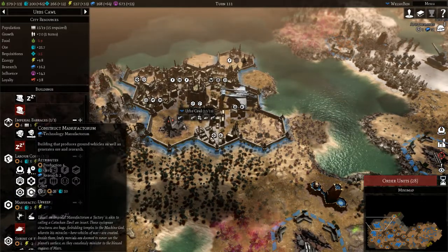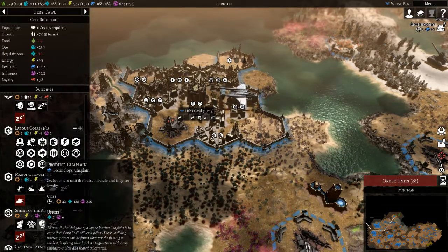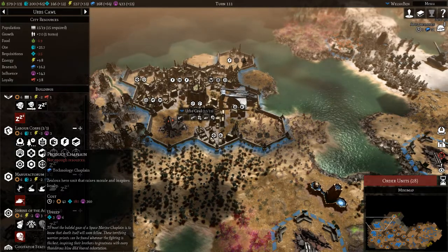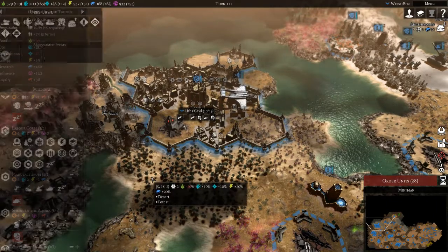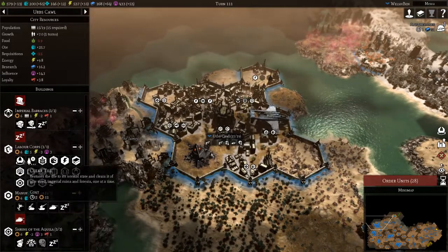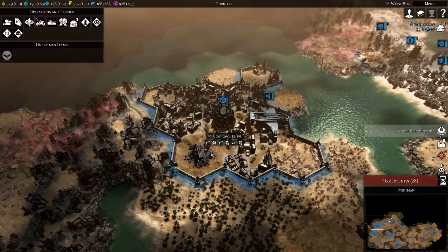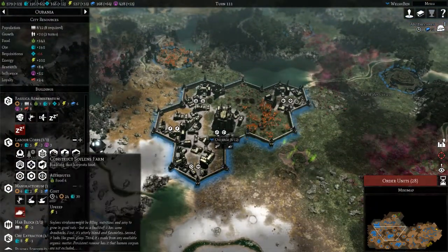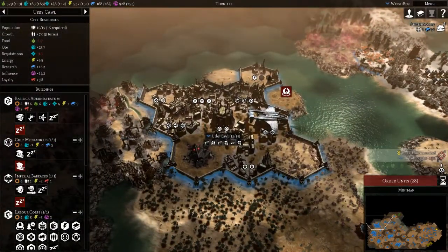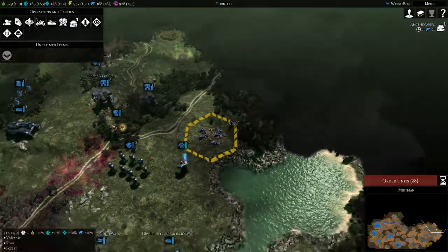We could always go for another manufactorum, but let's actually produce another chaplain — we've got the influence and the requisition for it. In terms of buildings, let's just acquire another tile; grab that coastal one. We've acquired a tile here, let's get a Soylent's farm. City has increased population — yeah we're done with that.